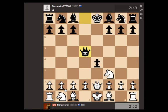Because of the fork and because of the pin, black will lose material in this position. Thanks for watching — I hope you enjoyed the king hunt and I'll see you in the next video.